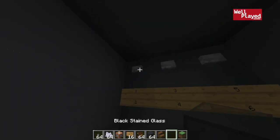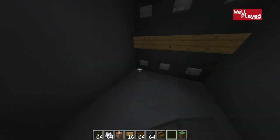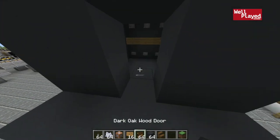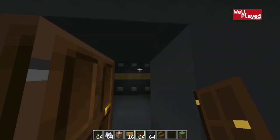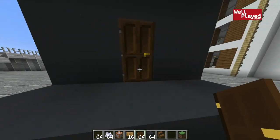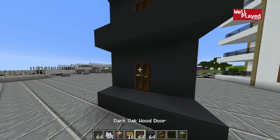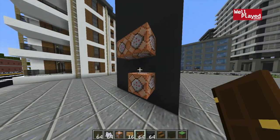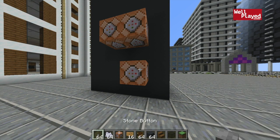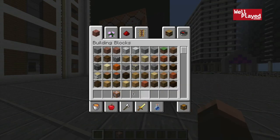First floor — we're on the first floor. If we want to go up to the second floor — there we go, on the second floor just like that. And if we want to go up to the third floor — that button doesn't work right because I didn't wire those yet. Let's try it from the first floor up to the third floor — just like that, we're up to the top! That's pretty cool, that works pretty well.